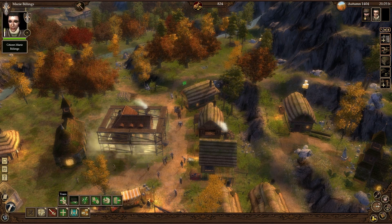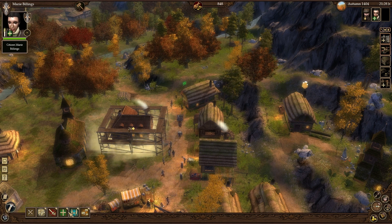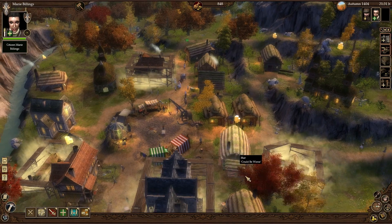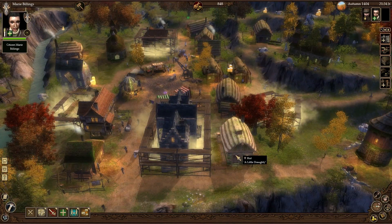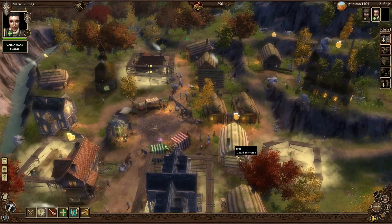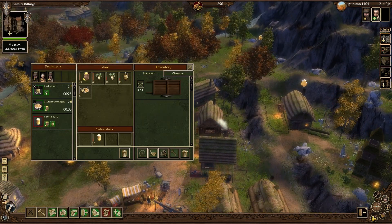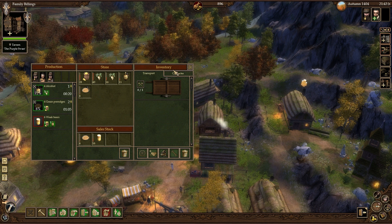I'm going to left-click my wife and go for train. What that does is it builds up her experience without her having to leave the house. Granted, not as quickly as it would if she were working, but there's the risk of something happening to her out there. I'd rather keep her home where she's safe.